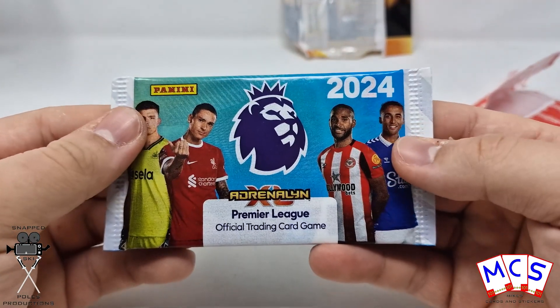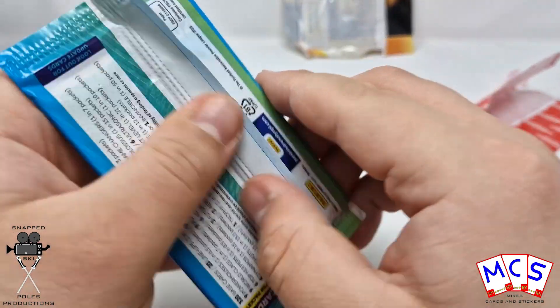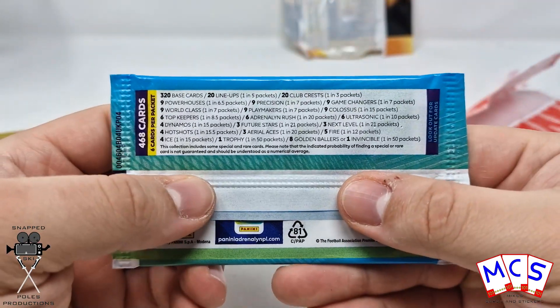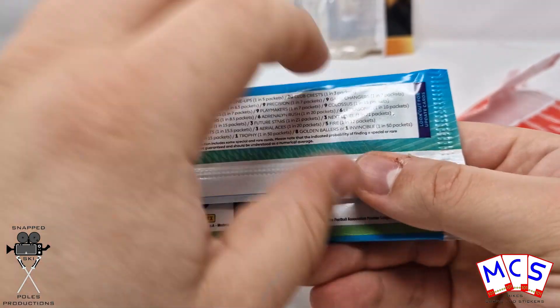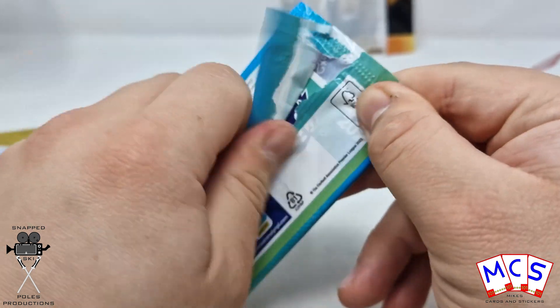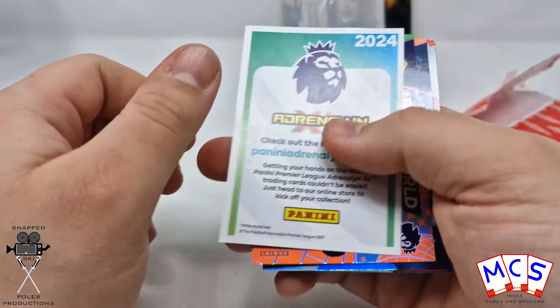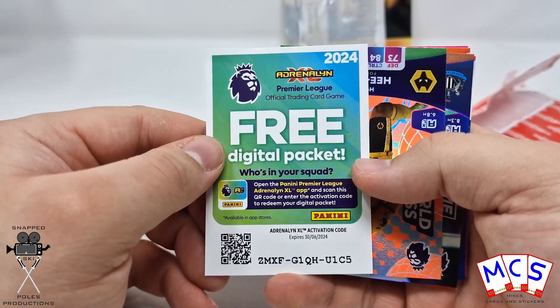Now we move onto these regular packs. You've probably already seen the contents, but I'll show you quickly — feel free to pause it if you want to have a proper look through. 468 cards in total, and the Golden Ballers and Invincibles are the main ones. For each of these I've also got a digital code inside, so first come, first served if anybody would like to use them.